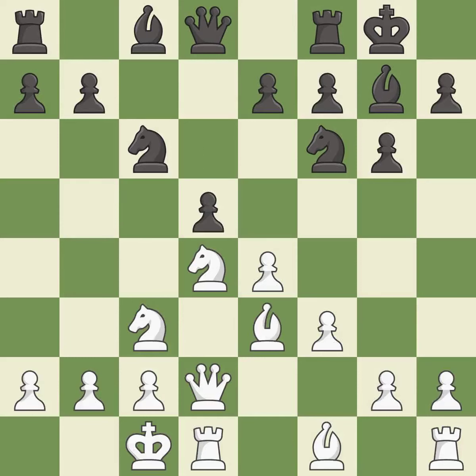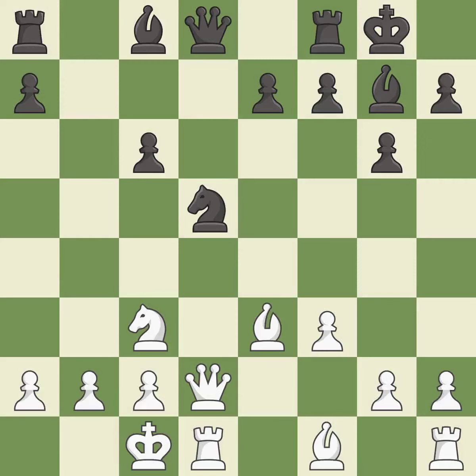D5 takes space in the center and attacks the e4 pawn. Nxd5 captures the d5 pawn and attacks the knight on c6. Nxd5 recaptures the d5 pawn and centralizes the knight. Nxc6 captures the knight on c6 and attacks the queen. Bxc6 recaptures the knight and opens up the b-file. Bd4 centralizes the dark-squared bishop and offers to trade black's strong bishop on g7, maintaining the balance in material with a good trade.